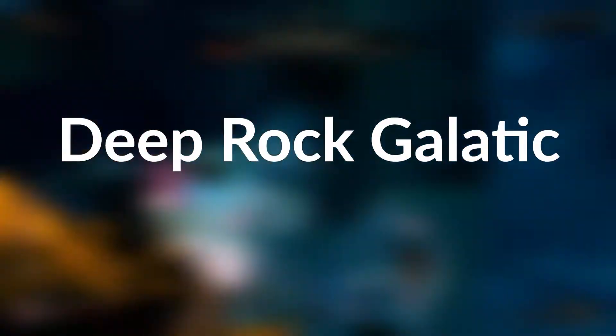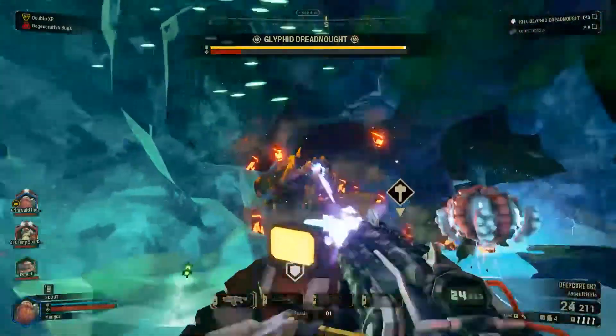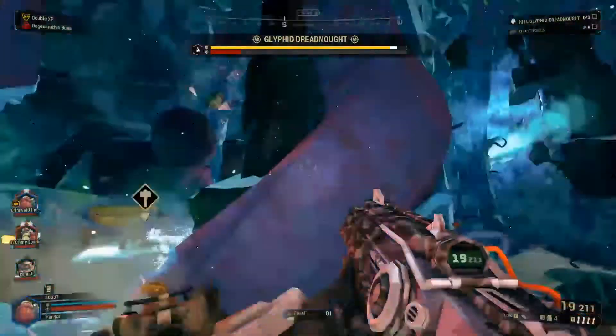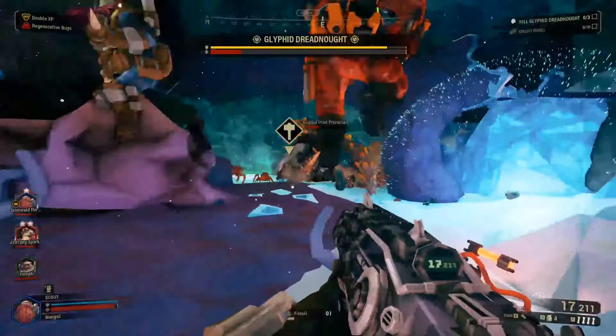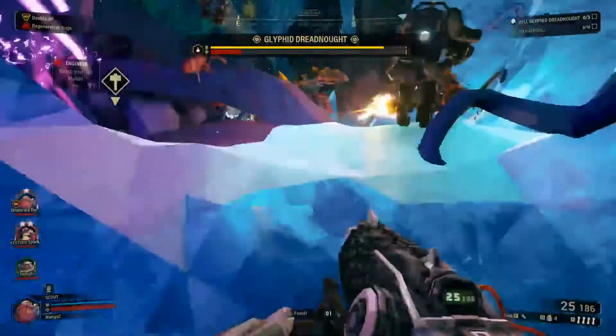Deep Rock Galactic is a FPS PVE co-op game produced by Danish indie studio Ghost Ship Games. It pretty much revolves around being a maniac dwarf, where you go on missions to either mine for resources, salvage items, kill certain monsters, or more. You're basically planted in a procedurally generated cave, where endless hordes of alien creatures are there to stop you from completing your goal.